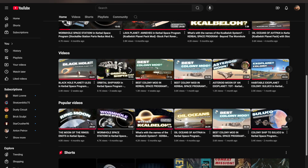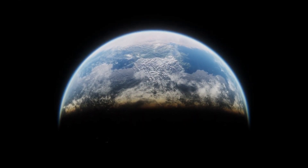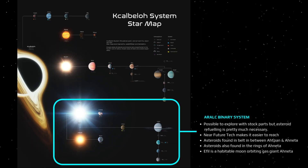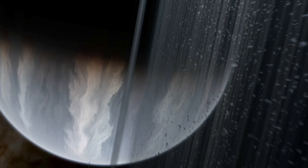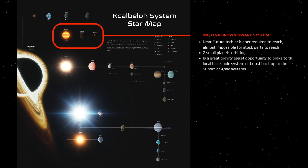Here are some tips for exploring these new star systems. The wormhole will spit you out in the Sunorc system. I've done missions to all of these planets and back to Kerbin with just stock parts — it's difficult but easier if you utilize asteroid mining to refuel. You can find asteroids in the rings of the planet Serra and the rings of Sarnus on the Kerbal side of the wormhole. One of the planets is habitable for Kerbals but is tidally locked to Sunorc. Next in difficulty is the Aralk binary star system — also possible with stock parts but asteroid refueling is pretty much necessary. You can find asteroids in a thin asteroid belt between planets Atpan and Aneta, and also in the rings of the latter. There's also a habitable moon orbiting the gas giant Aneta. Third most difficult is the Maelk brown dwarf system, where near future tech parts or higher are basically required.